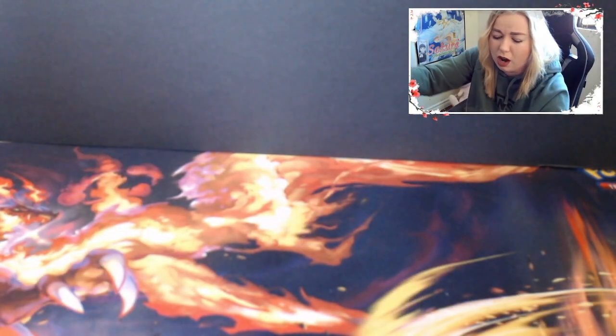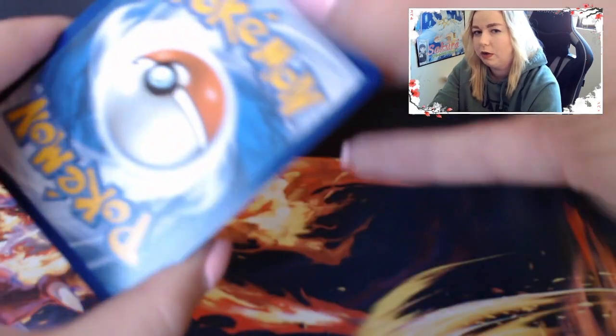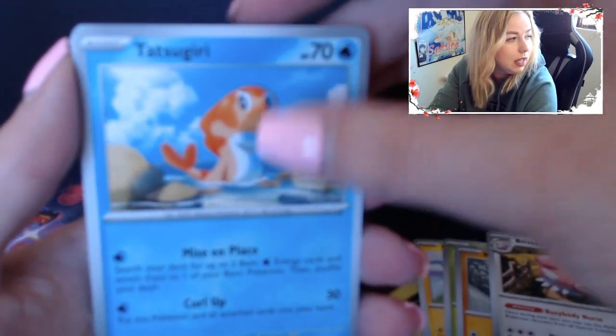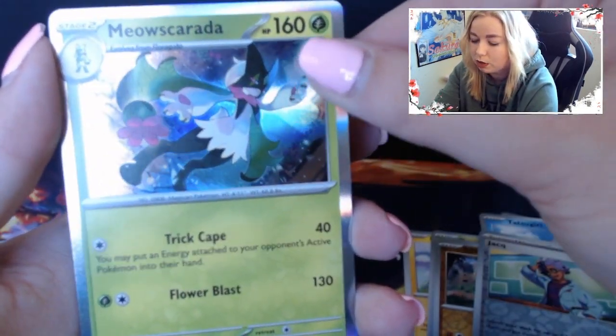Nothing but holos so far. Holo is like the minimum you can get in these - it's kind of nice, it's almost guaranteeing that almost every pack is a hit. But the problem starts with: if every pack is a hit, are there no such thing as hits anymore? Pack 4: Primake, Pommie, Tarantula, Riolu, Blissey, Tatsugiri, Silicobra, and Meowscaratta.